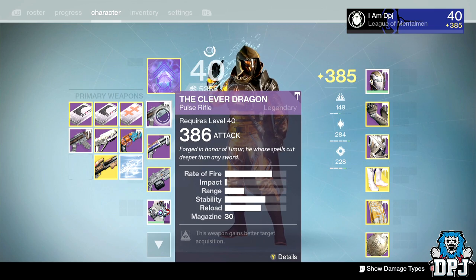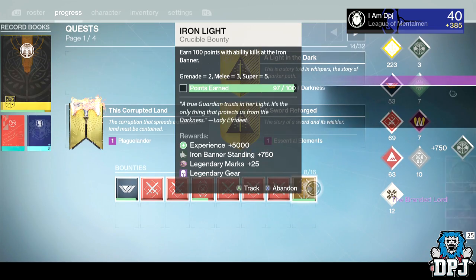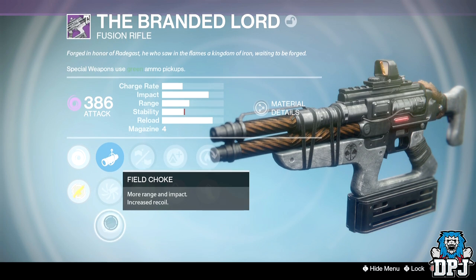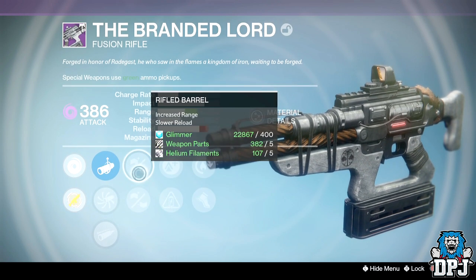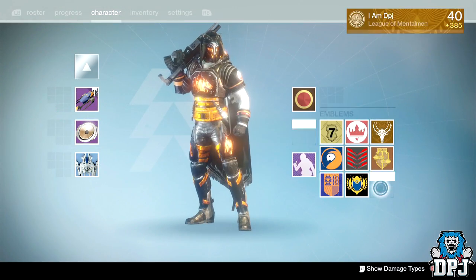From the Iron Light bounty I received the Branded Lord fusion rifle dropping at 386 attack, offering Rifled Barrel, Accelerated Coils, and Hot Swap — a quite decent roll, though I'm yet to try it out. I also got the Iron Wood emblem from this bounty.